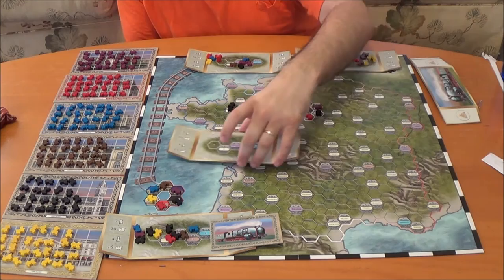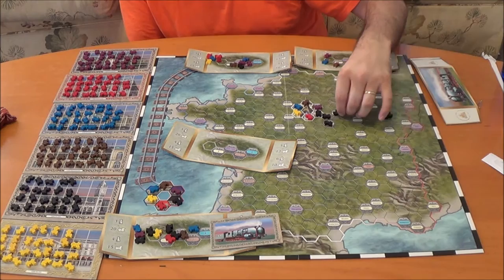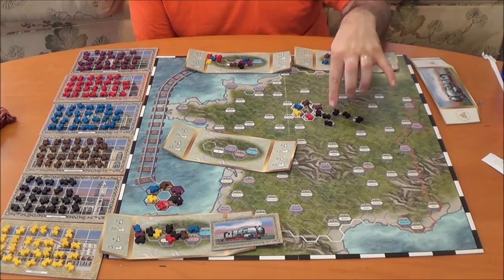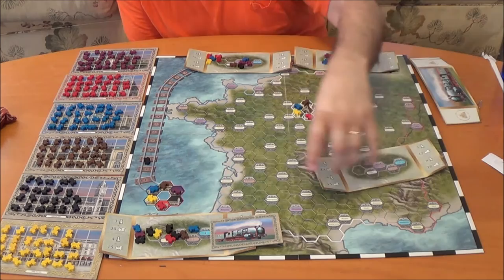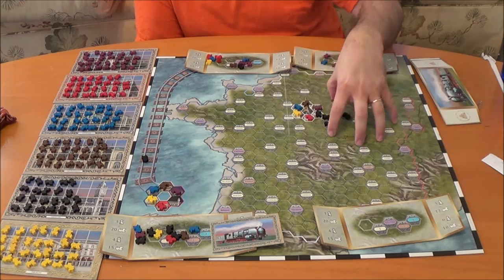So as an example, I have these five trains. I can now drop these wherever I want to — one, two, three, four, and five. What you can see is I did place them in three different cities, so black is going to move up three points now. Each of their trains behind your screen is now worth three points. Once you have placed your five trains, at that point your turn will end. So either you can place trains or you can trade — those are your two actions each round, and you just rinse and repeat.